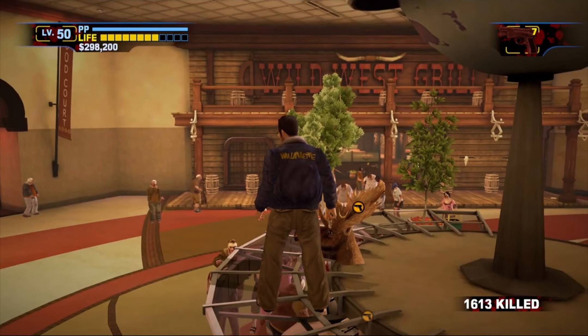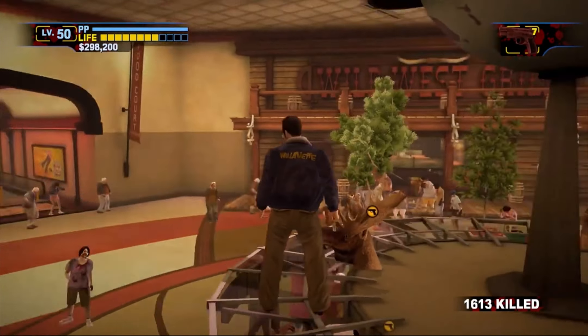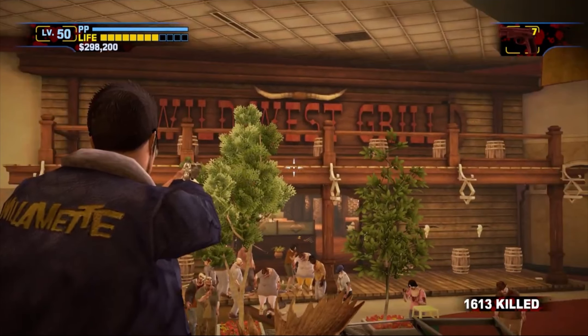Hey guys, today I'm going to be showing you how to get level 50 in Dead Rising 2: Off the Record without doing anything. What you're going to do is go to the food court and go to this place called Wild West Grill.